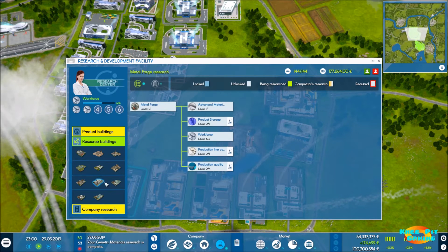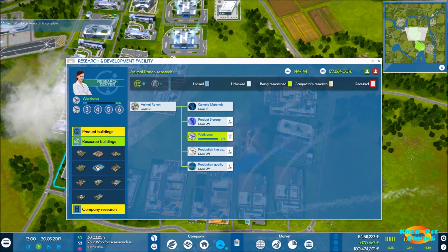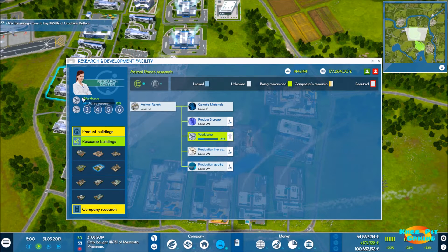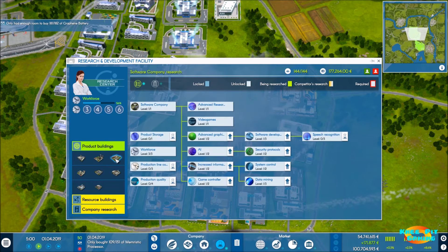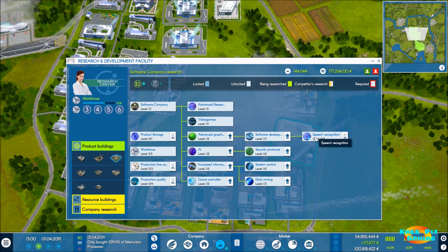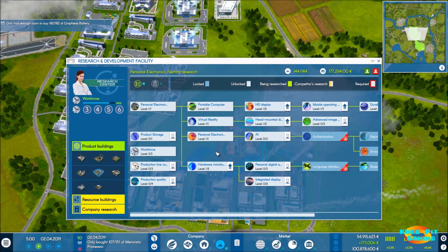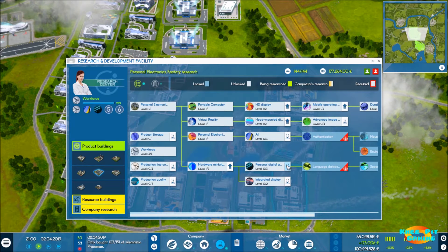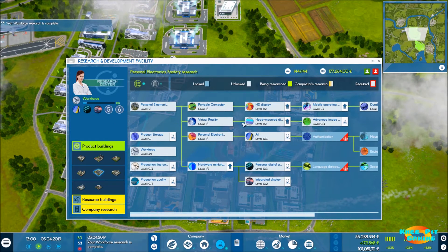Going through resource buildings it looks like thankfully everything is taken care of. The animal ranch is what I was thinking of — level one is done and levels two and three are being worked on. Looking at product buildings: vehicle factories and biotech we haven't gotten into, software company we've gotten most things out of, home electronics we haven't touched, and personal electronics we've gotten some things opened up.